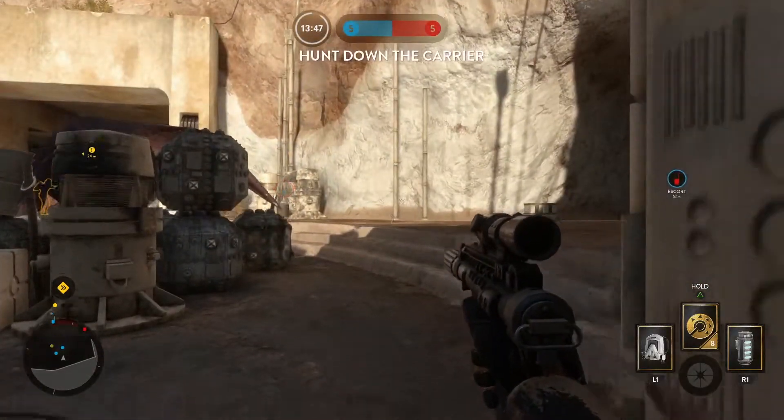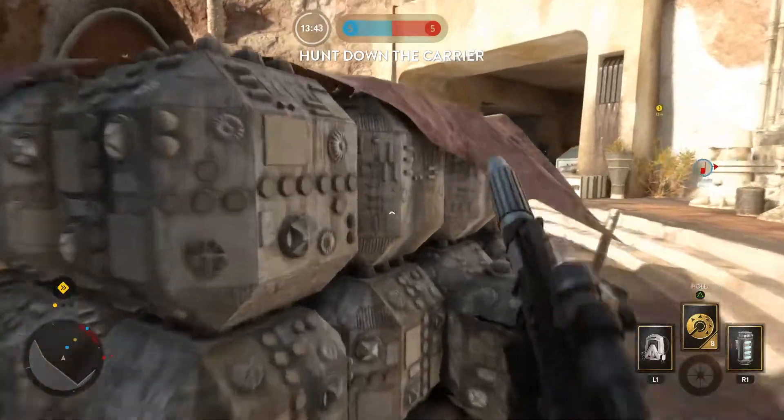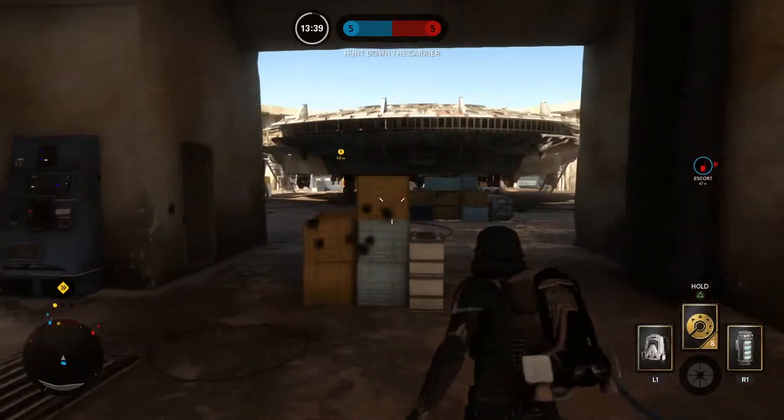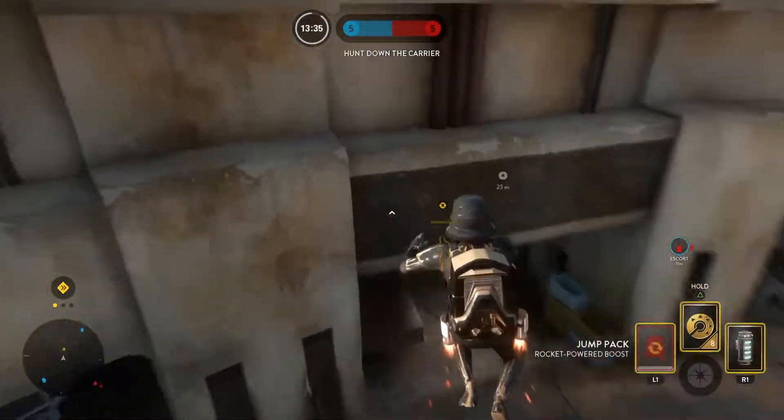If you're sneaking around a close quarters area of the map, maybe you should switch to first person so you don't have to deal with the annoying camera moving around. If you like to chill in first person, try out third person when you're moving across open portions of a large map, just in case you missed a hero or villain that may have been running your way.